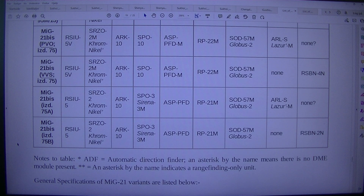MIG-21BIS: ISD.75, RSIU-5SRZO2, Chrom-Nichol R-10SBO-3, Sirena-3, ASP-PFDR-P21, SOD-57M, Globus-2ARL, SLASER-NAN.